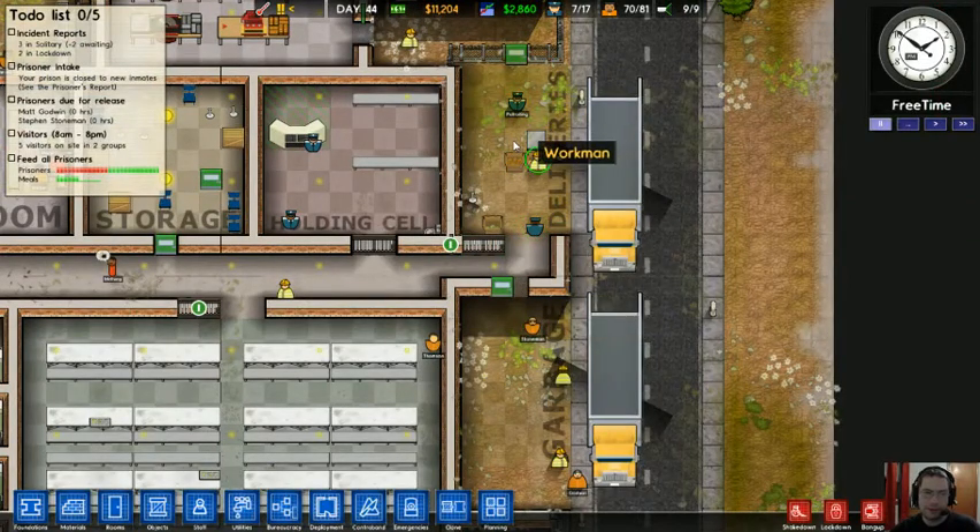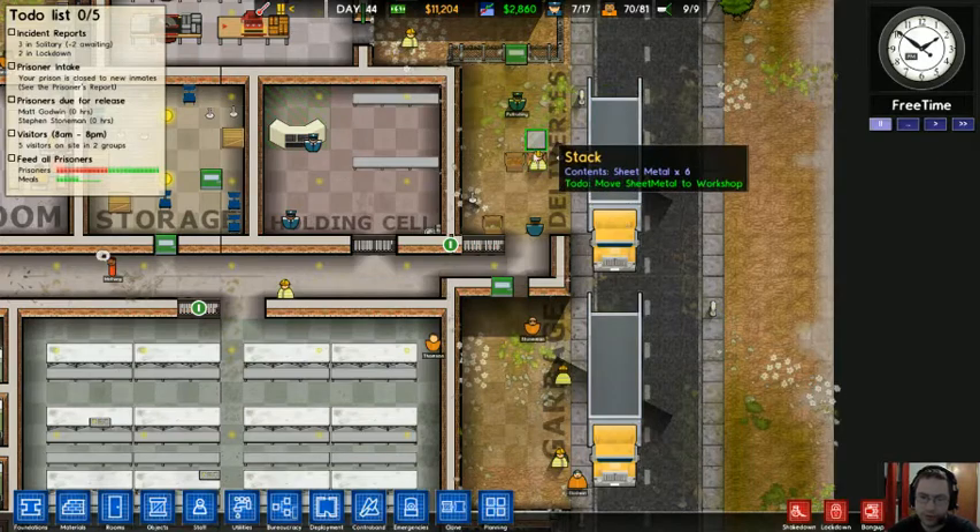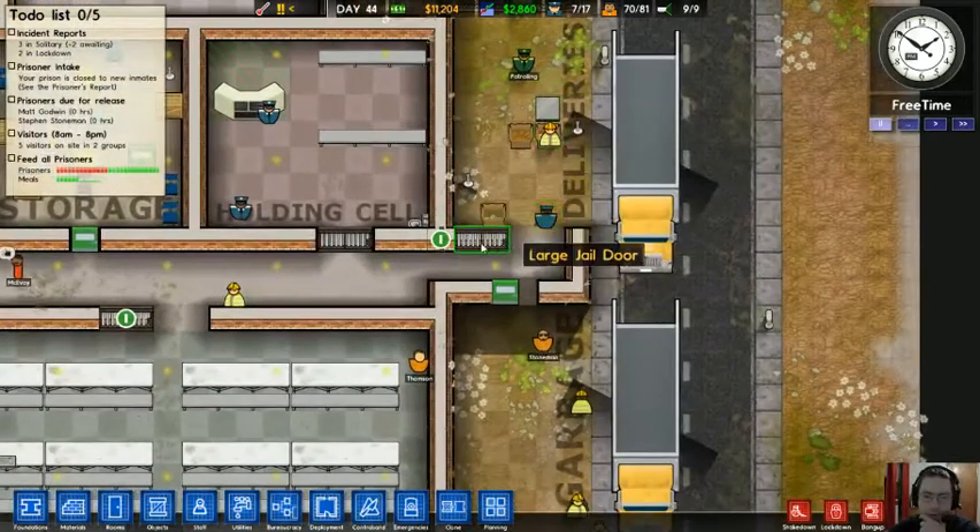The deliveries area is where prisoners are also dropped off. So you have both prisoners and everything else delivered here. You all enter through this large jail door.